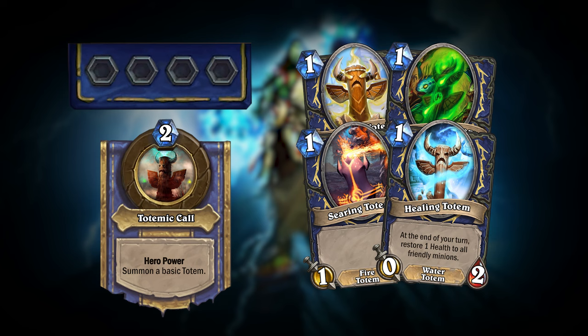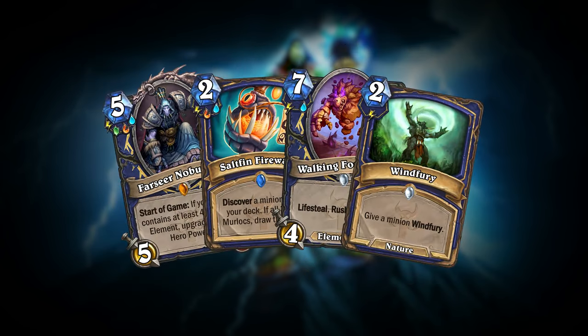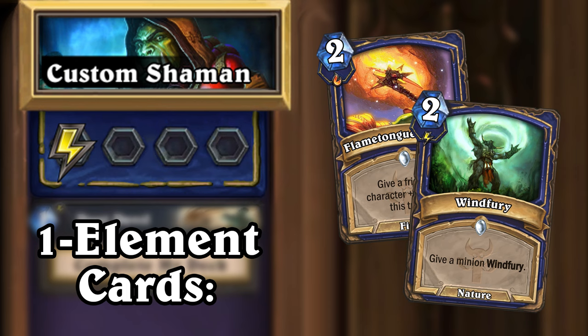So, why would you want to include more elements in your deck? Well, it would give you the ability to run specialized cards. Since aligning with a single element effectively makes your Hero Power stronger, the cards you gain for doing so are not necessarily stronger than regular Shaman cards. They are, however, unique cards that all synergize with the totem of the same element.